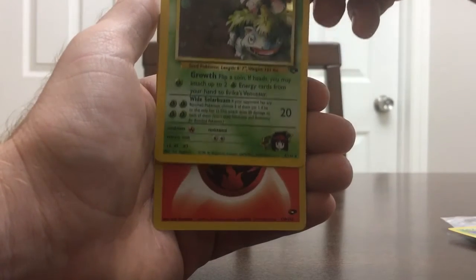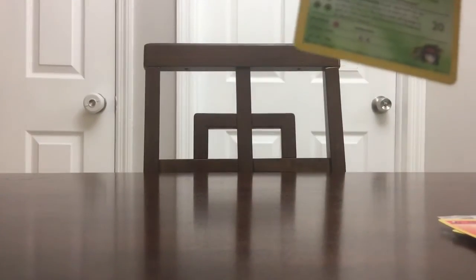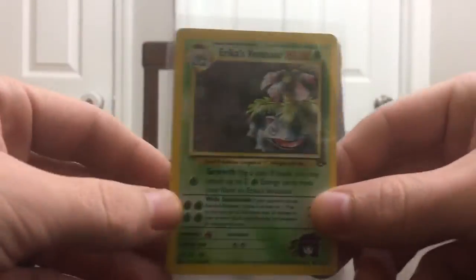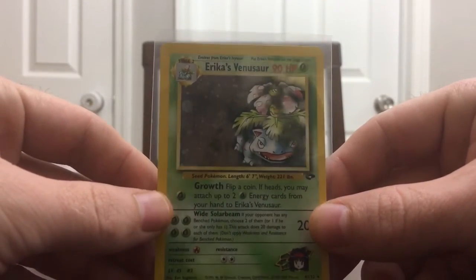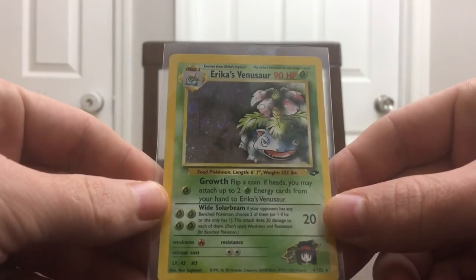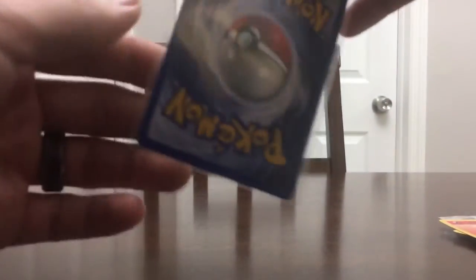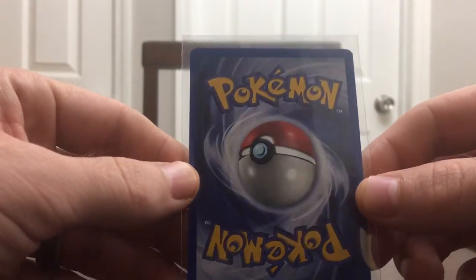Oh man, and we end it with a fire energy, but wow — I'm speechless. Erika's Venusaur. One booster pack. That's crazy. The centering is perfect, the holo is perfect, the back is — I mean, this card is just absolutely flawless.